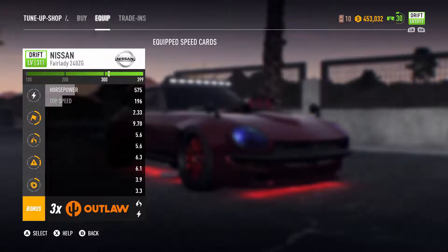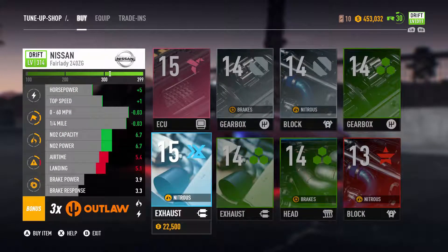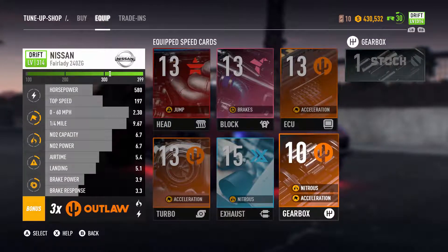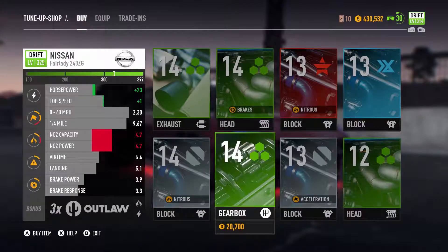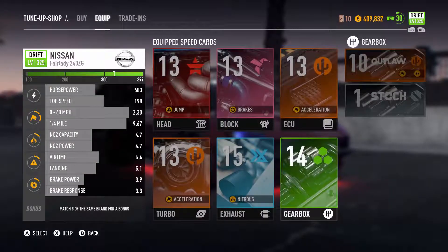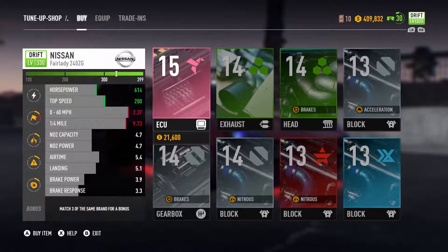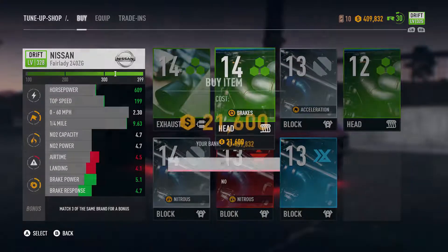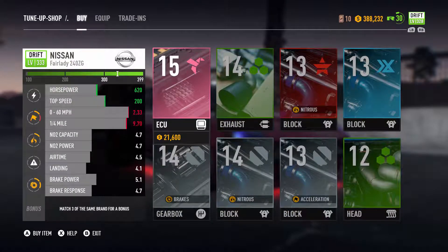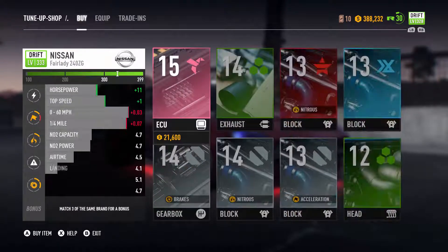Okay, so now we need... that's 14, and there's a 15. Sweet, that puts me up more. There's a 14 there, pretty sure that's what it was — yep. Now we need the head and that's on 13. There's a 14. Sweet. Okay, next is the block. That's on 13 — see what we have... 13. Damn, so there's nothing higher for that one.